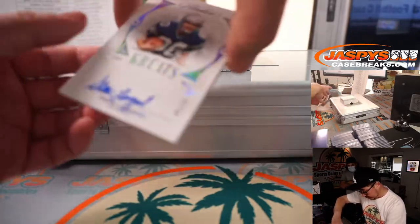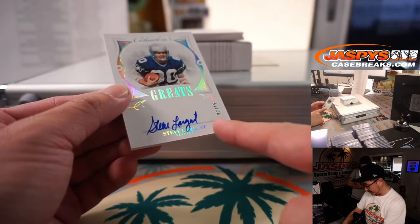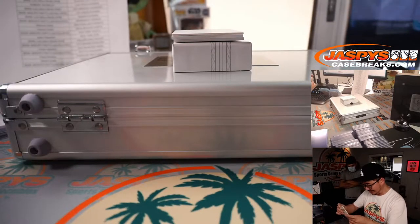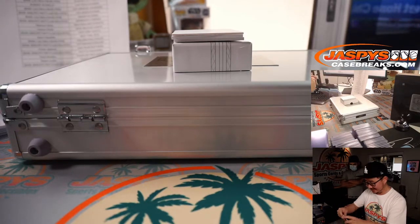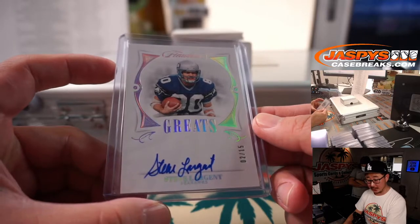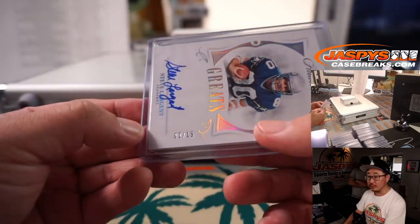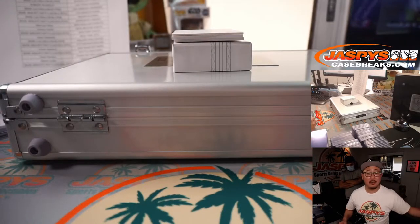Next up is Steve Largent, 2 out of 15. I like how Steve Largent signs on the line right here — he's like, that's where it goes. I'm old school. Other guys are just signing all over the place. Seattle is also a number block team, part of that same group as the Pittsburgh one. So that goes to Seattle 2. And that's for PJ.